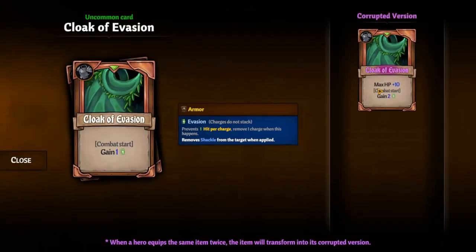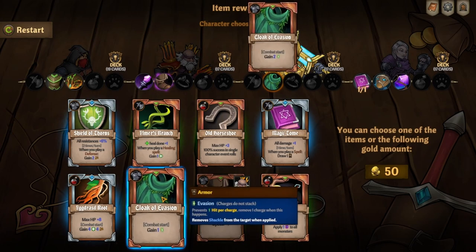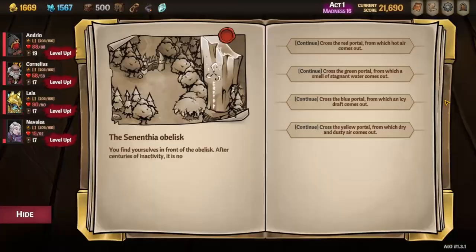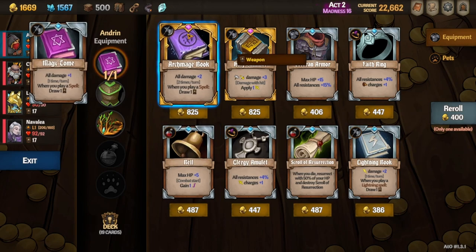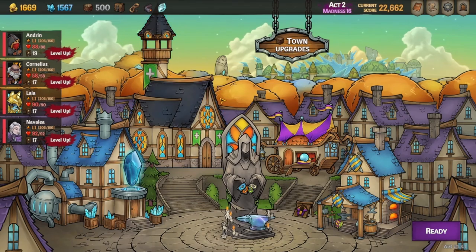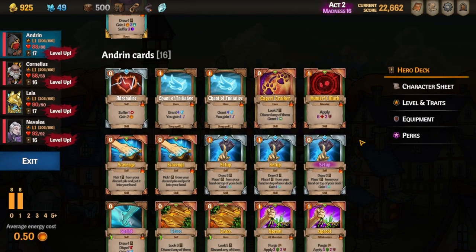We don't take Nightmare since we're not planning on transforming Navalya's damage. We get rewarded for not taking Slippers — we get Boots. We take a Magic Tome on Andrin rather than on Navalya because Magic Tome is going to go away as soon as we Icebreaker for Navalya. We figured we might as well have it on Andrin so he could draw even further into his deck if we need to, since he does play Chant of Initiative which is a spell. We then find Archmage Book straight away.